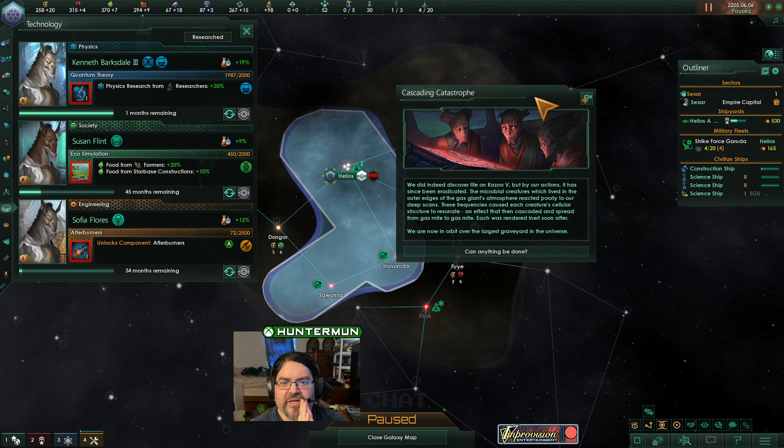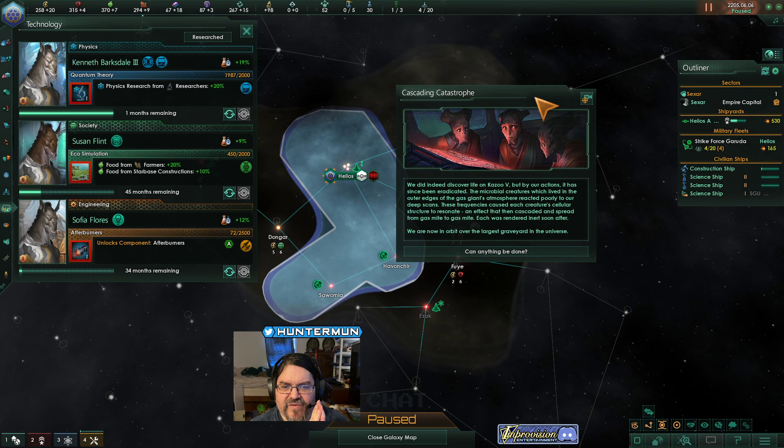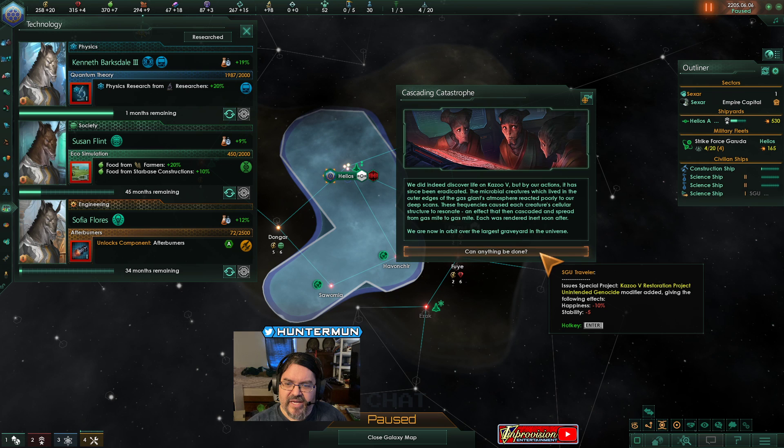Cascading Catastrophe. We did indeed discover life on Kazoo 5, but by our actions it has since been eradicated. The microbial creatures which lived in the outer edges of the gas giant's atmosphere reacted poorly to our deep scans. These frequencies caused each creature's cellular structure to resonate, an effect that cascaded and spread from gas giant to gas giant. Each was rendered inert soon after. We are now in orbit over the largest graveyard in the universe.